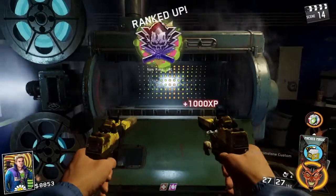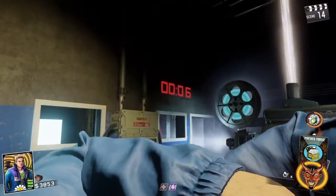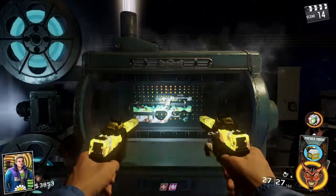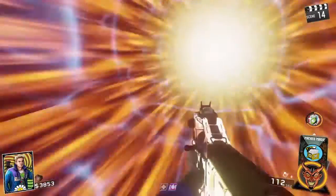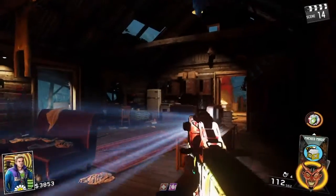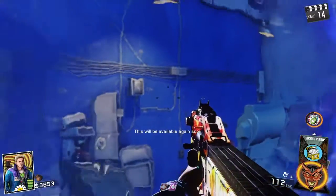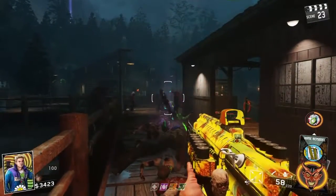A few numbers for you: you have 30 seconds in the Pack-a-Punch room. Once you leave and that 30 seconds has gone, it will then take another minute for Pack-a-Punch to recharge — you can't access it for another minute. But after that time's up, go ahead and double Pack-a-Punch.